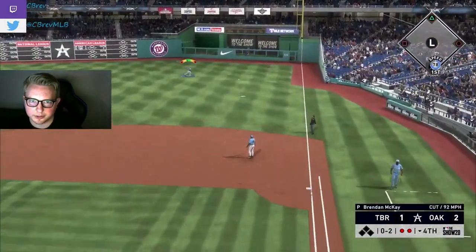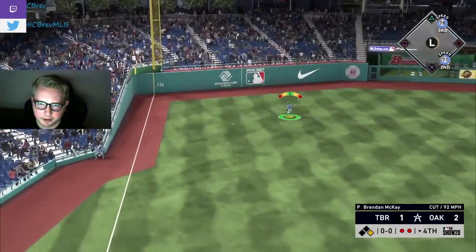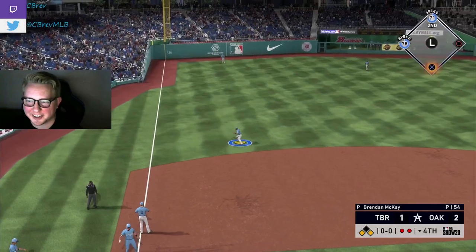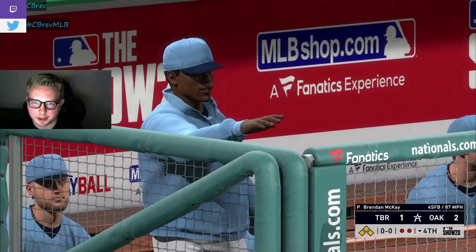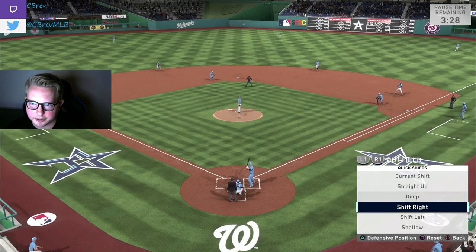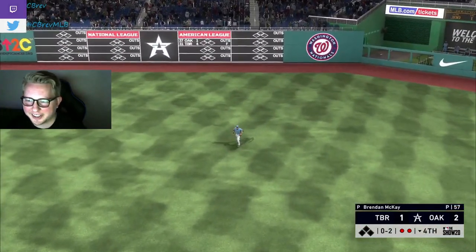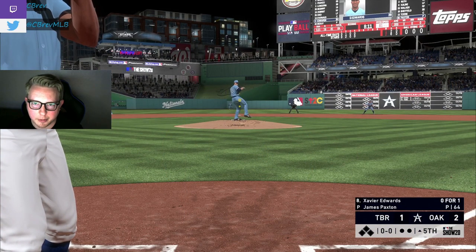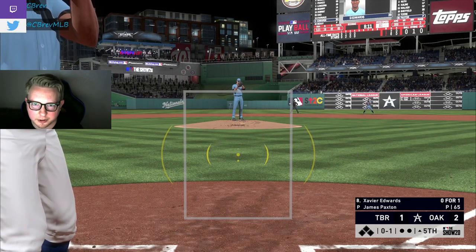An early swing single — Walker is killing us this game. Sheffield rips it to left and he's going to have second and third with two outs. I'll intentionally walk Tory to get to the pitcher. He elected to keep Paxton in, so we'll put our outfield shallow. Paxton actually ripped that but we got out of it. Still a lot of baseball left — we're only down by one. This offense is very cute with lots of switch hitting and speed but not a lot of power.